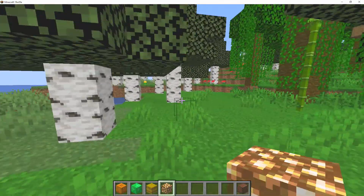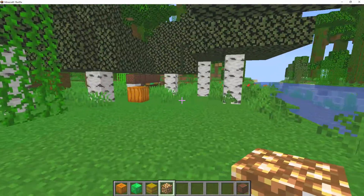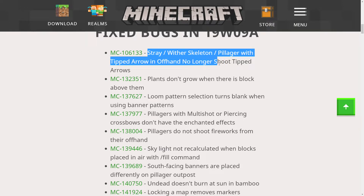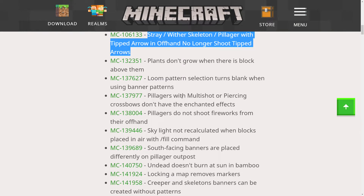We're going to hop over to minecraft.net and read some of the other changes. Here are the bug fixes: strays with skeletons and pillagers with tipped arrows in their offhand no longer shoot tipped arrows — that has been fixed. Plants don't grow when there's a block above them. Balloon pattern selection turns blank when using a banner pattern. Pillagers with multi-shot or piercing crossbows don't have the enchanted effects — I'm glad that's fixed now.